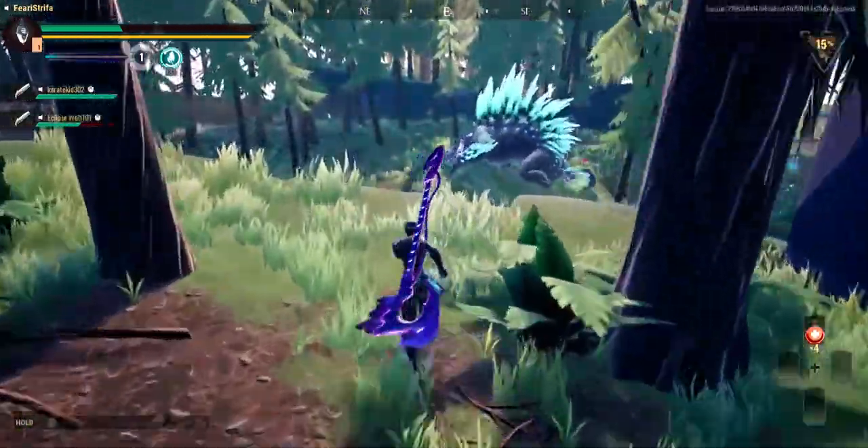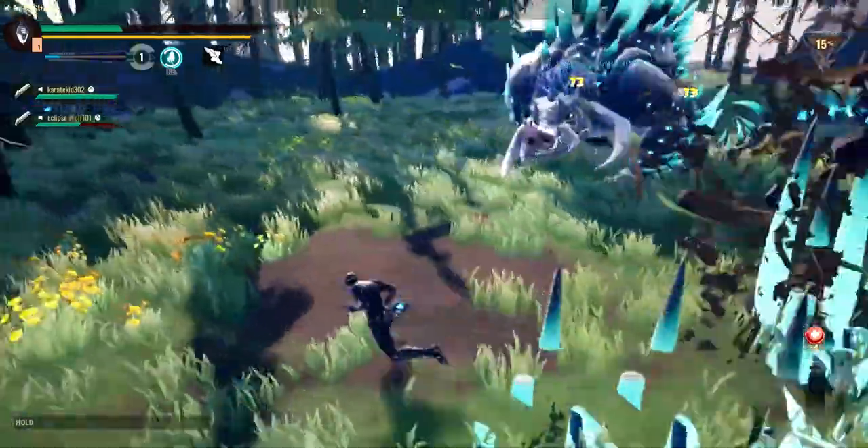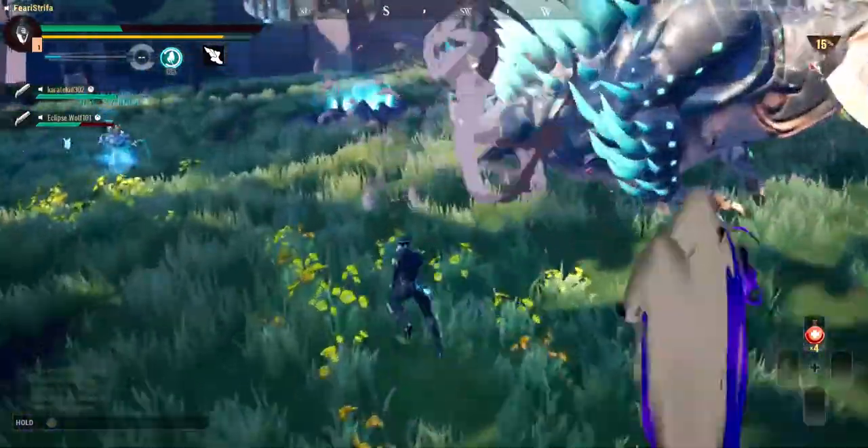So I'm going to show you guys the glitch again right here. As I'm approaching them, I take out my axe, throw it, run. Simple as that. It's going to come back, and then boom.